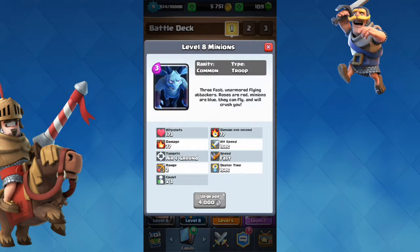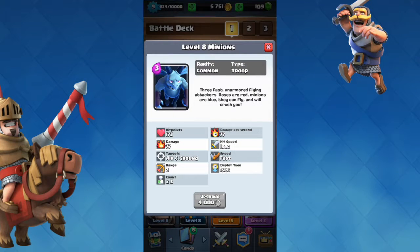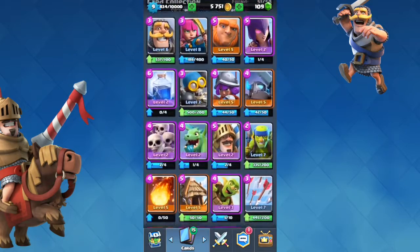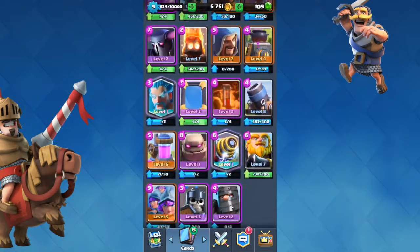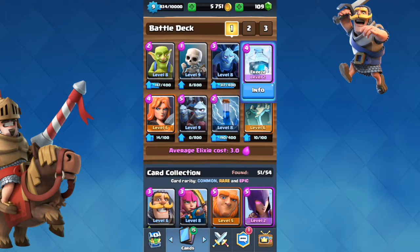Minions cost 3 elixir, which is fine, and they're very effective because Sparky can't hit air troops. They do 77 damage per second each, so 3 of them together do about 221 damage per second — and Sparky only has 1,200 health, so that's very effective. The Freeze spell is great because freezing Sparky will stop her charge.